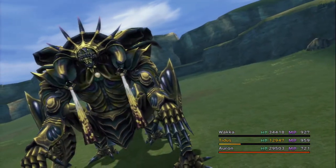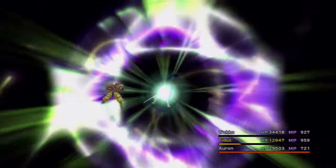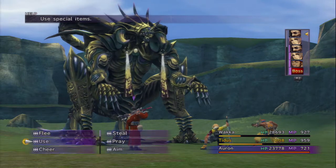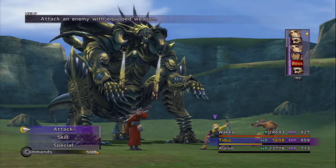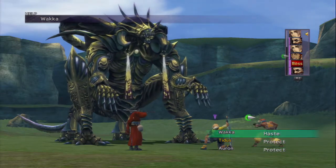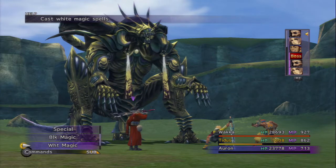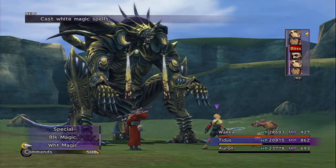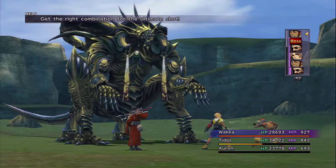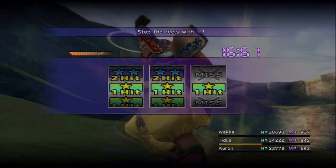I could bring in Rikku and have her throw out one of those Ultra NulAll overdrives. I'm actually kind of thinking he's probably close to death at this point. Let's throw out Auto Life on Wakka. I need to be careful — some enemies, notably the Dark Aeons like Dark Yojimbo and Dark Shiva, have attacks that kill you and completely circumvent Auto Life. It removes that status and then kills you. I doubt Nemesis has an attack like that.